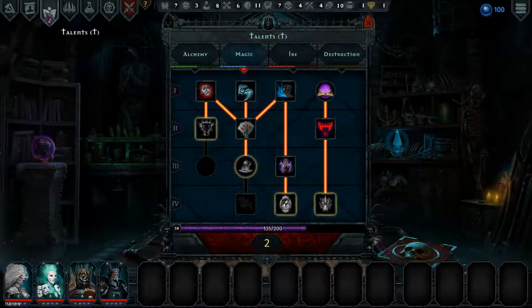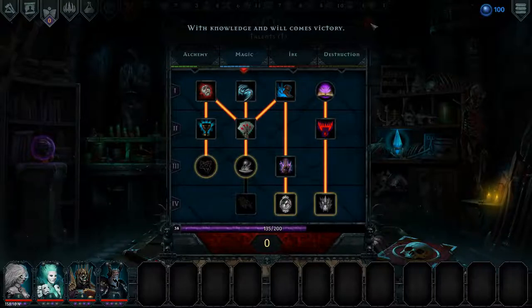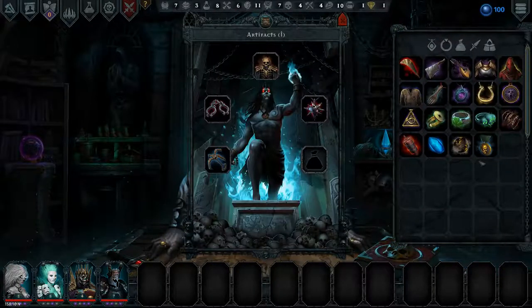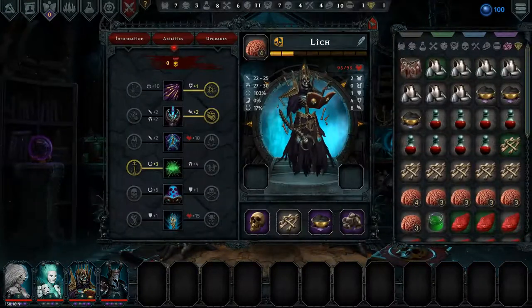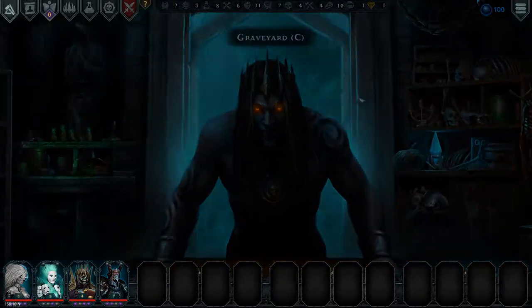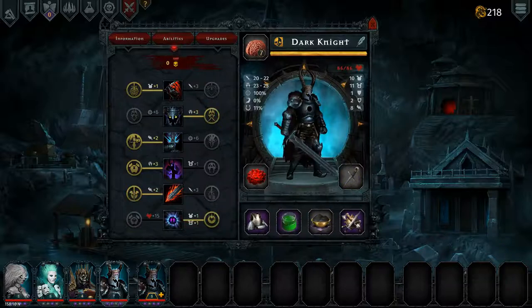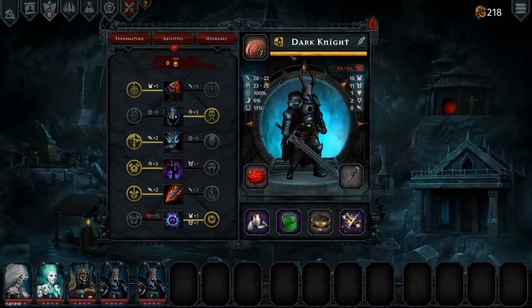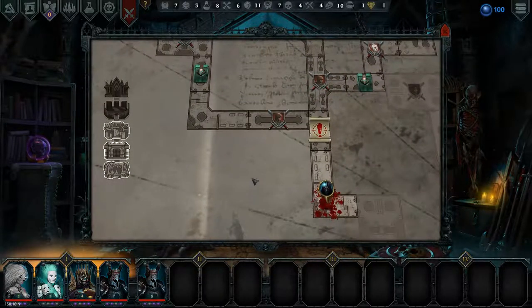We have 2 talent points now, and we are going to go down towards this banshee buff. Let's have a look at artifacts — I think we are going to bring up 2 extra experience for everyone. That means we might want to not use this dark knight, but use this dark knight who is level 5 now. Because level 7 is max level, no point in giving him 2 extra skill points — we might as well give them to this dark knight. Oh, it's the quest now.